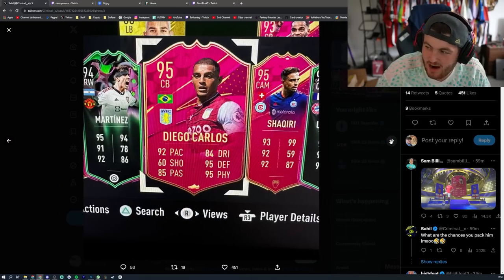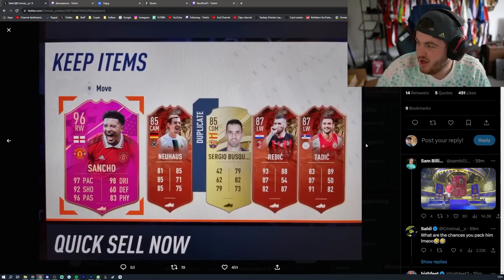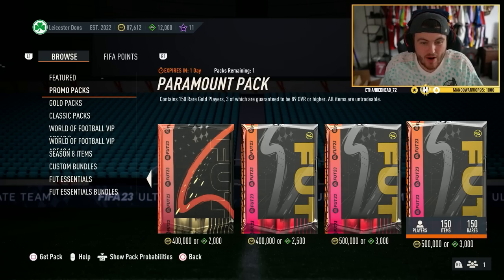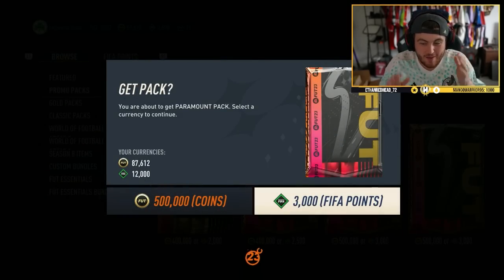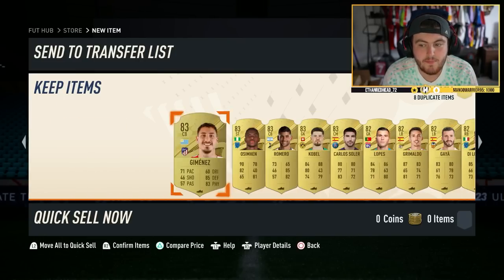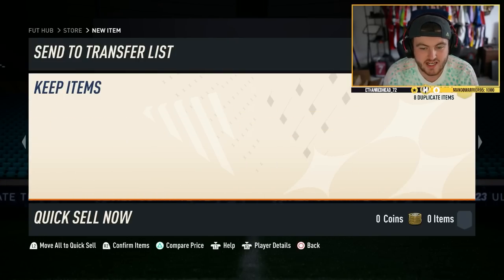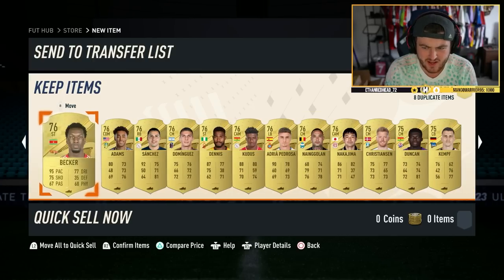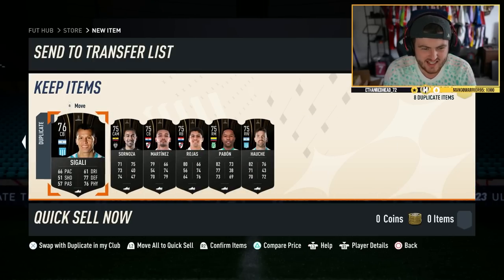We have a crazy Footies captive via Neymar, as you just saw, Douglas Carlos, Sancho who looks absolutely insane as well, and they're packable in untradeable packs. So of course I'm going to open untradeable packs and hopefully get ourselves some Footies from the brand new team. They're only packable at the moment in untradeable packs and you can't actually play games with them until tomorrow when they get released into packs — it's just stupid, it's classic EA.